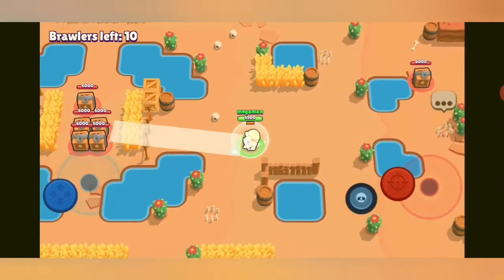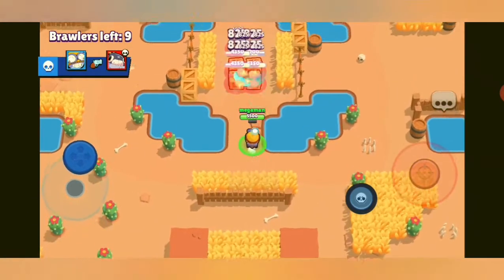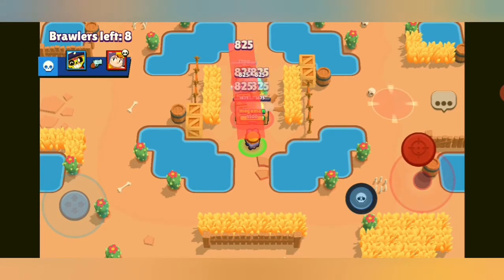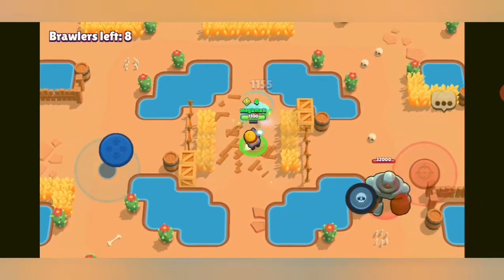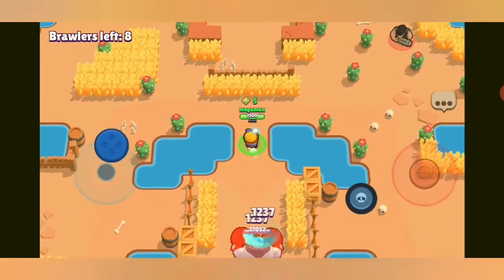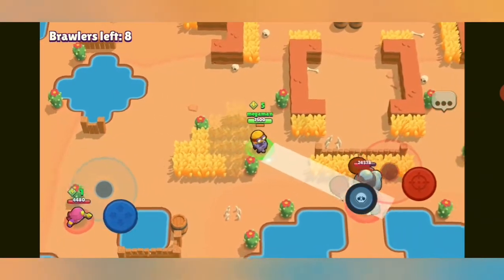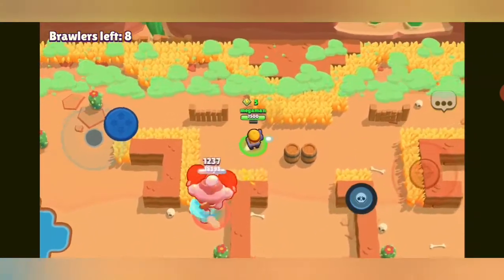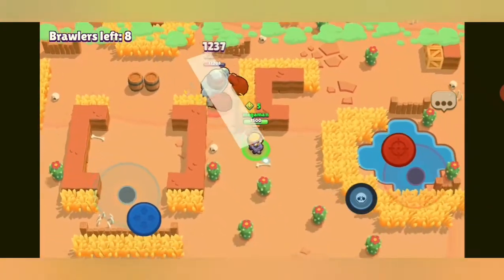Coming into the second game I'm going straight to mid because there are quite a few power boxes there that no one else is going for. There's a bot that spawns right next to me which I need to be aware of, and a Ball coming closer — but he looks preoccupied. I keep going for the bot to get a few extra power cubes if I can beat him.